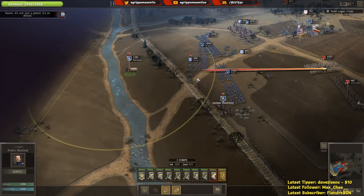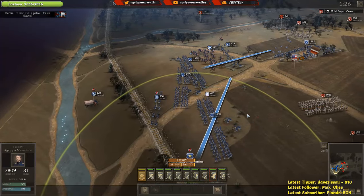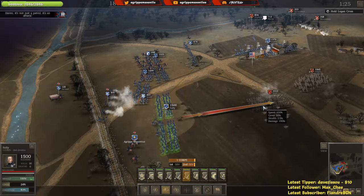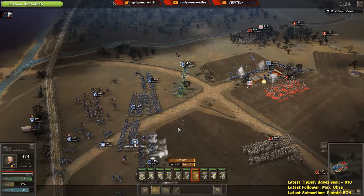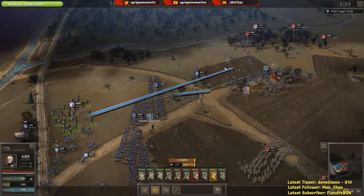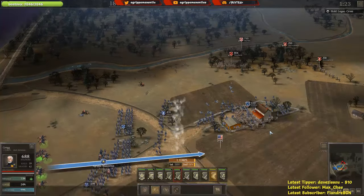Doesn't look like any more reinforcements, but I'm going to push the supply wagon here and our general will try to get more to the center. Prepare to give them hell — you definitely need to get to that position sooner rather than later. I might even send the cavalry in there for a nice little charge to try and get Gibson back.